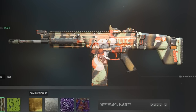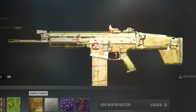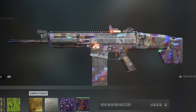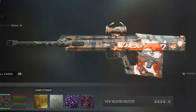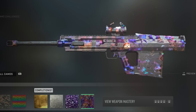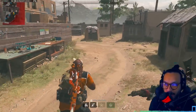If you're interested in camos, here's what they cover on this blueprint. There's gold, platinum, polyatomic — a little bit of the orange is still available on the optic — and Orion. And here are some camos on the Signal 50, showing what they'd cover on the blueprint: gold, platinum, polyatomic, and Orion.